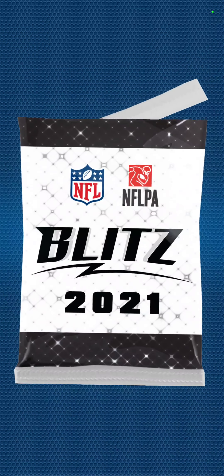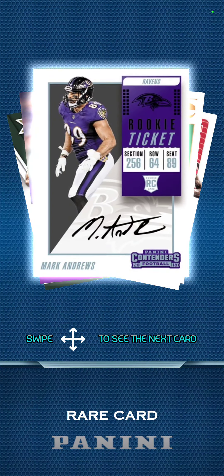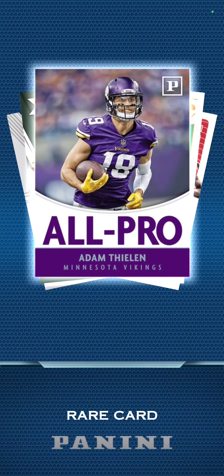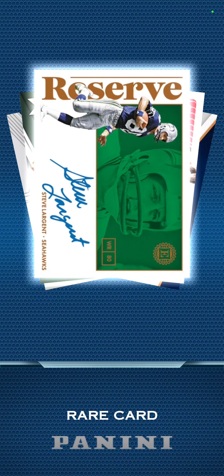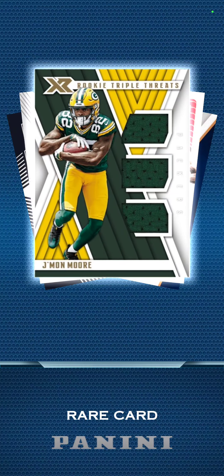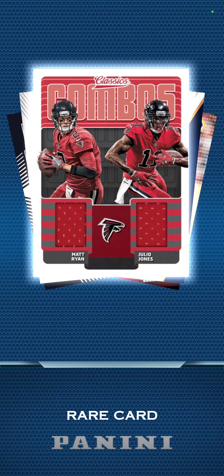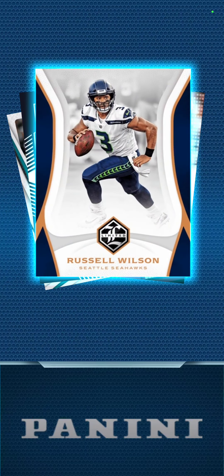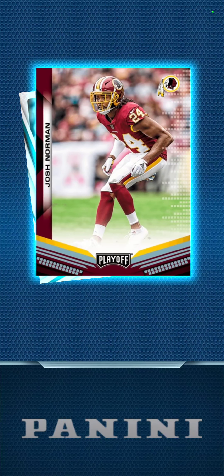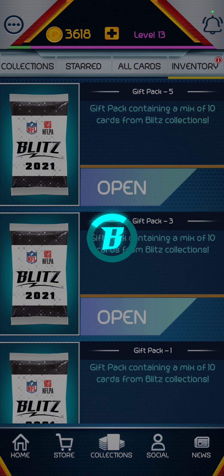I'm going to do another one — I don't want to end on a bad pack. Andrew, Larja — I think I have his card, nice card. Jamon Moore — a lot of patch cards, it's crazy. Julio Jones, Matt Ryan, Kenny Golladay, Russell Wilson, Mike Thomas, Josh Norman, and Howard. Okay last pack — 12 is going to look better in the title anyways.